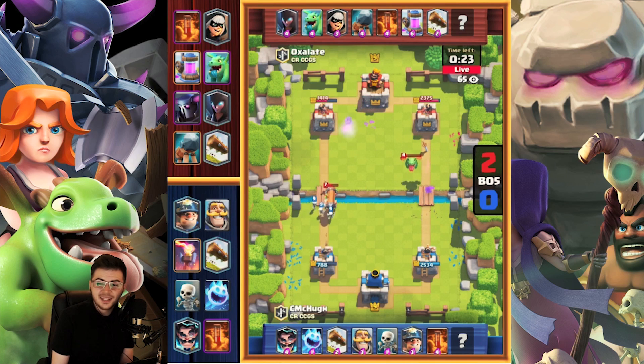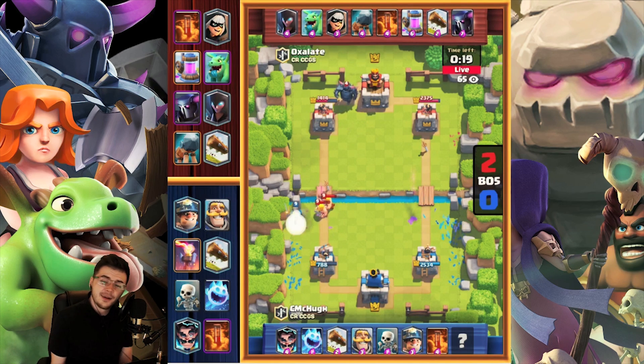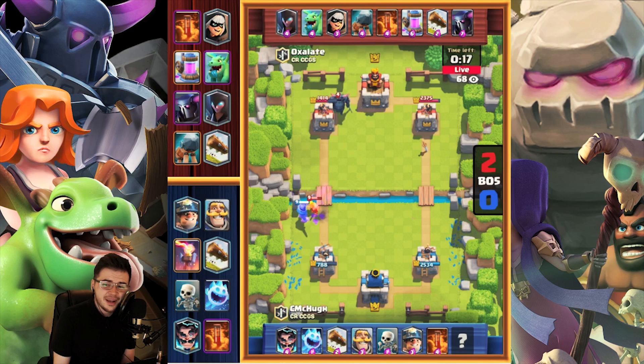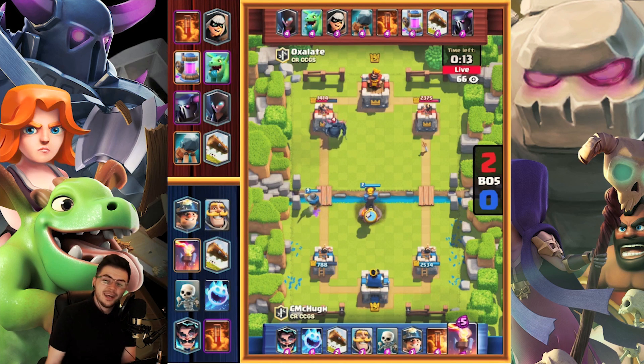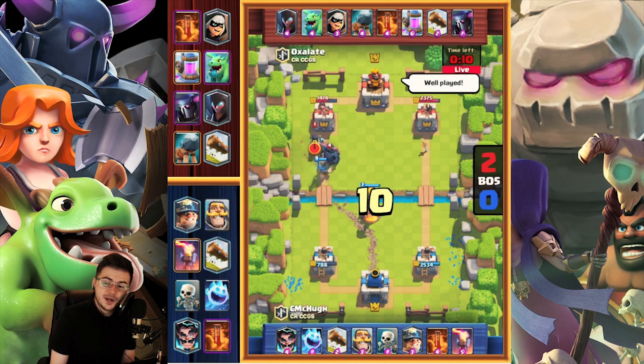The PEKKA just stops Golem, stops Giant — it stops so many different things and it's just a big tank as well. It can take on 3 Musketeers. I normally drop my PEKKA in front of the 3 Musketeers by the Musketeer-Bandit-Battle Ram push and it normally just clears it all up. It's just an insane push.